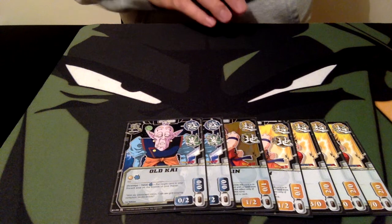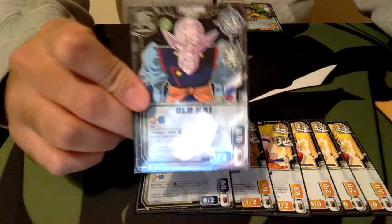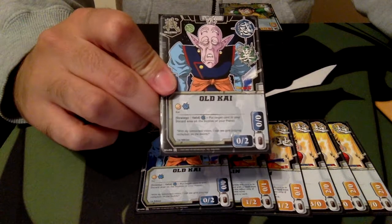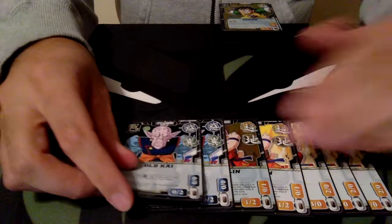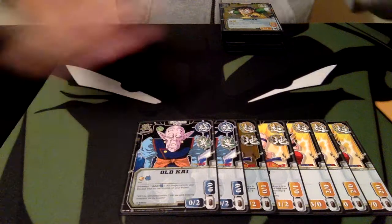We have 2 Old Kais, which really is a pet card of mine. He's able to recycle a card every turn back into your deck from your discard pile. It can protect you from being fiered down early, and it can also get cards back for you if you're running Krillin. We're also running Dr. Wheelo here, so it's a good outlet if you have to discard too many cards from your hand.